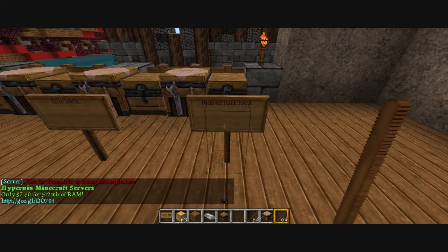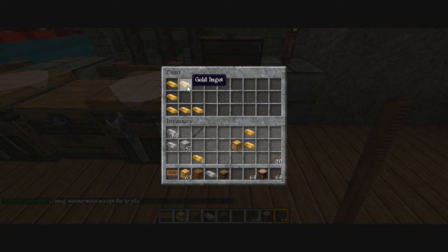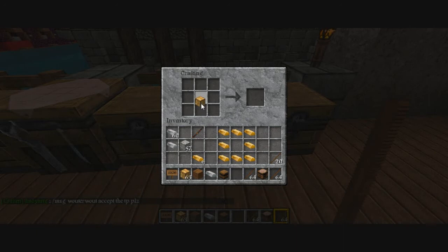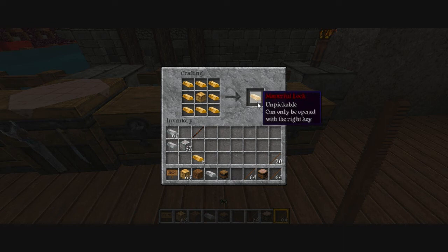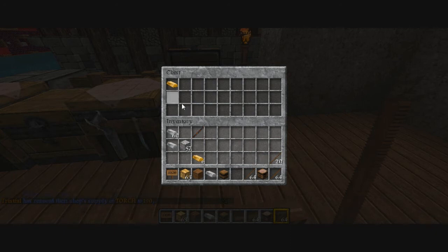And then you've got the masterful lock. Admins are going to moan at you because no one can open this lock at all if you lose your key - that's it, you're done for. This is the shape of it, it's very expensive. This lock is unpickable, masterful lock - unpickable, can only be opened with the right key. Top left corner, put a lockpick on it and it turns into a key.